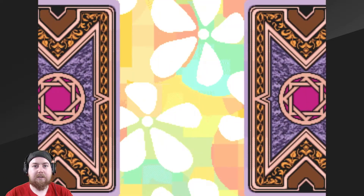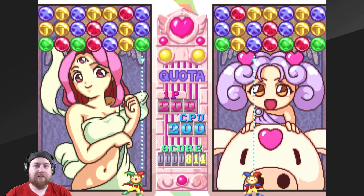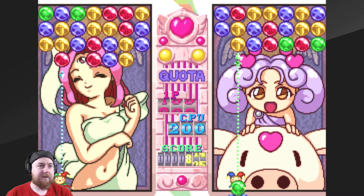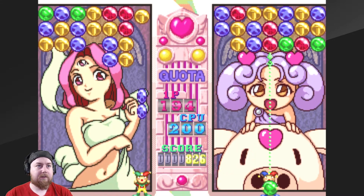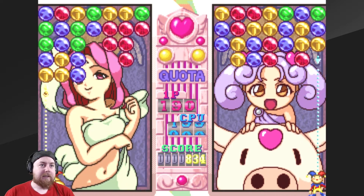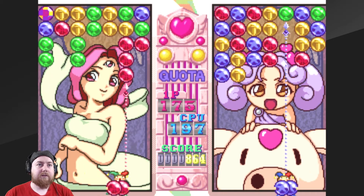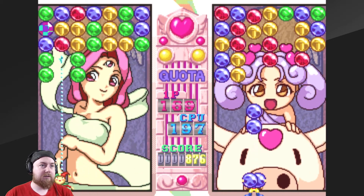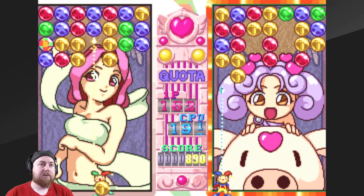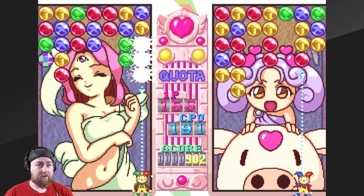Stage two. This is going to get harder as I go, I think. I'm on the left. I don't know the name of that character. Let's get some reds going. Those blues look like they should be... there's a few blues, let's get rid of those. Got some loads of greens piling up. Some gold — let's get rid of those. Got blues on the right hand side to get rid of.